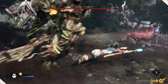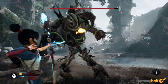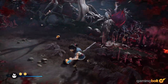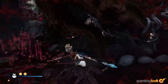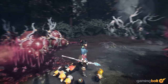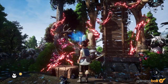Hearts. Combat arenas in Kena: Bridge of Spirits generally feature a very corrupted landscape, the source of which is always a large red bulbous flower called a heart. Clearing these hearts with the Rot is how you clear the corruption, and this is something you'll need to keep in mind during combat as well. As fights progress, these flowers will open up and become vulnerable to a Rot attack. As soon as they do, destroy them — because if you don't, enemies will just keep respawning endlessly.